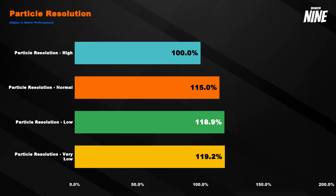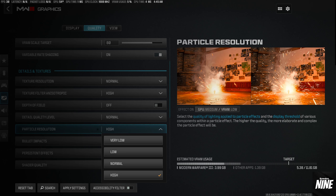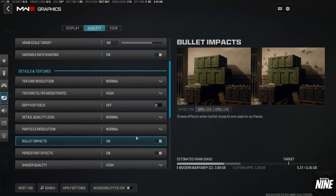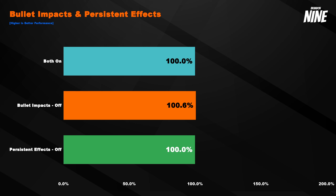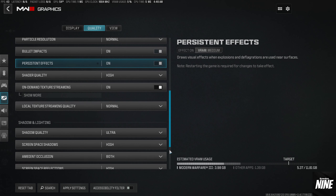Particle resolution is an interesting one — there's a lot of performance to be had here. Going from high to normal is a 15% increase in performance, though you do notice some visual degradation, especially in flowing water. Normal still looks okay, not game-breaking. I recommend normal for most people; if you have a high-end PC run high. Bullet impacts and persistent effects have no real effect on performance at all, so leave both of those on for extra immersion.